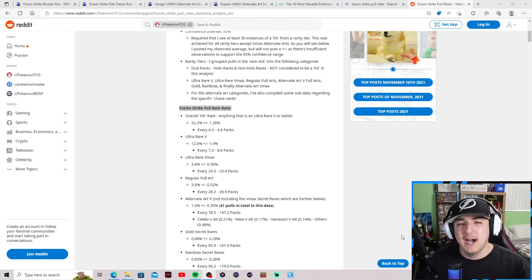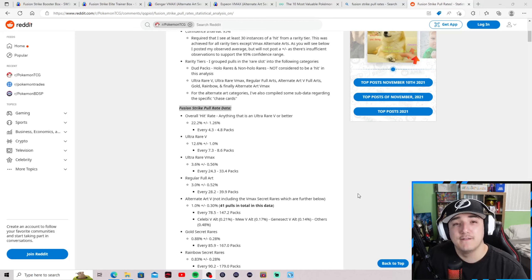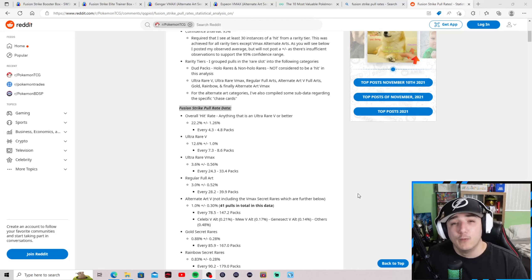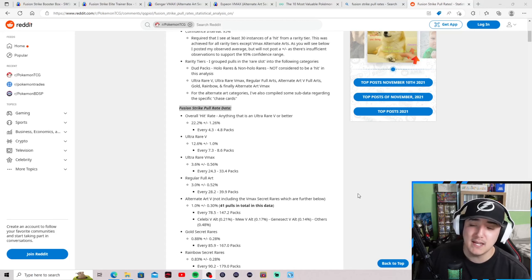That's kind of reasonable, though I agree with that only to an extent — I'm not opening 4,000 packs in one sitting, maybe a booster box at most. For ultra rare Vs, their analysis says every 7 to 8 packs you should see one, which aligns with elite trainer boxes having 8 packs. In a booster box you should see maybe five to six Vs, and I've had boxes with five or six Vs and a full art.